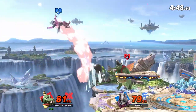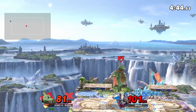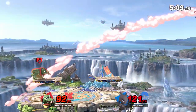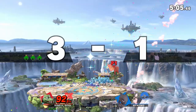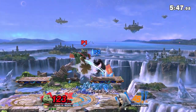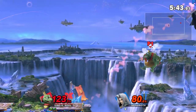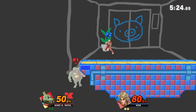Ultimately, this puts K. Rool in a weird spot as he has potential to take stocks at very low percents, yet he's forced to rely on his opponents messing up whenever he's put into disadvantage. This, in turn, makes his matchup spread very polarizing across not only all characters but all skill levels. The big croc will dominate at low-mid levels where players are more prone to making mistakes and struggles more at top level where players are not dropping combos and put him into the wash.